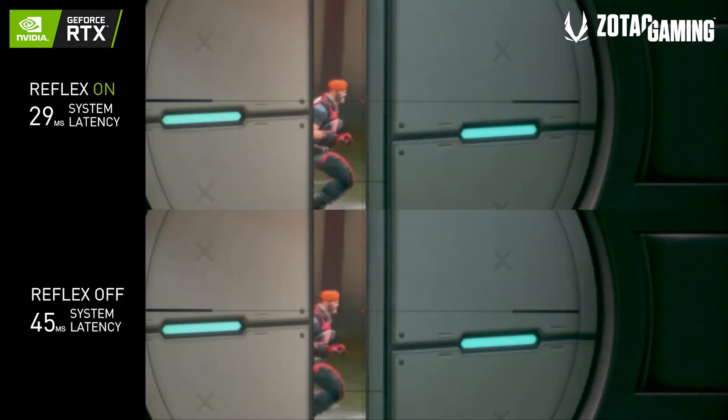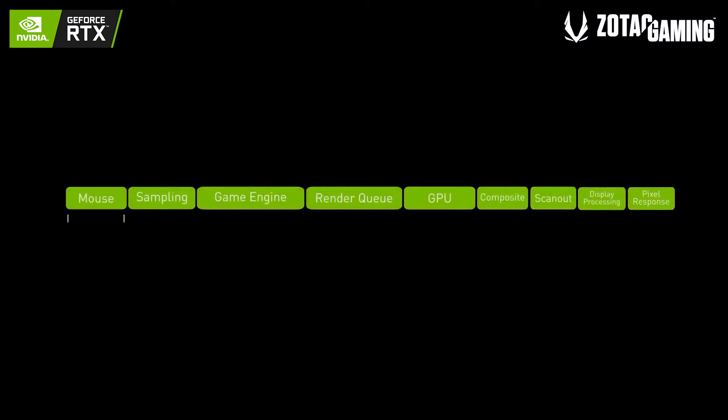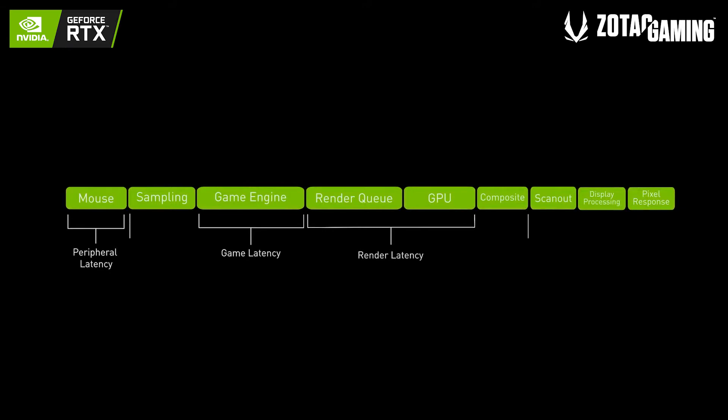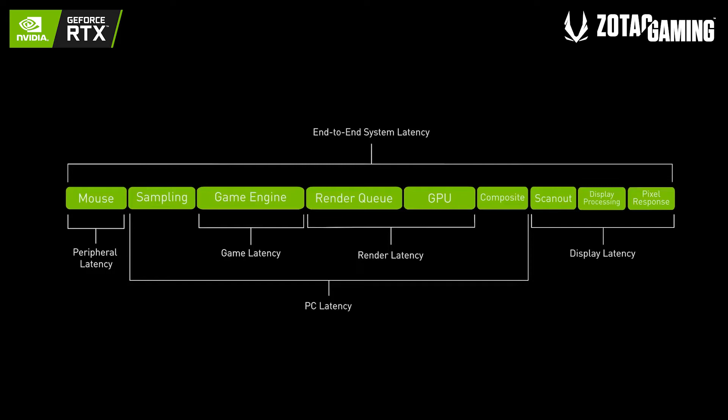Now seeing how we can control and take advantage of system latency, there are actually three types: input latency, system latency, and display latency. Input latency is how fast your keyboard and mouse sends the signal to the PC. From there, system latency is measured by how fast your PC processes that signal. And lastly, display latency measures how fast your display can visualize the signal sent from the PC, and subsequently show it on the screen.